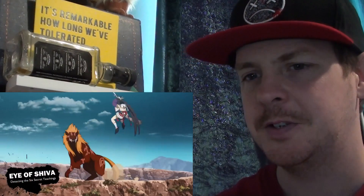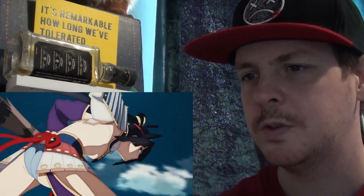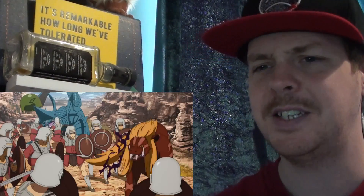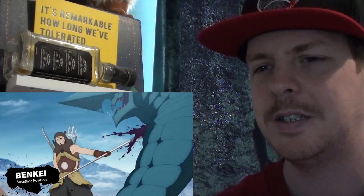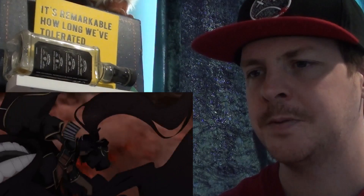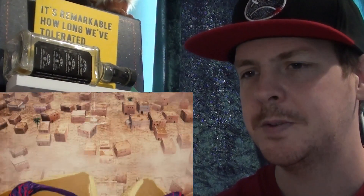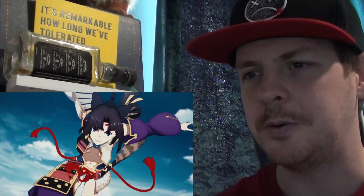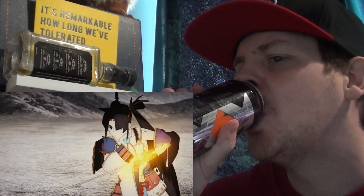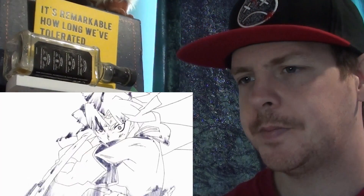Act one is called Eye of Shiva — Detecting the Six Secret Teachings — an ability that instantly relocates every person within a specified area. That would be useful for breaking enemy ranks and causing mass confusion in battle. Act three is Benkei in Steadfast Position — a defensive technique that creates an imitation of Benkei's body to block an incoming attack; the more faith Ushiwakamaru has in Benkei, the stronger this shield will be. And finally, act five is Hoemaru — essentially bringing her blade techniques to their maximum effectiveness, much like a breathing technique making attacks super effective against demons.